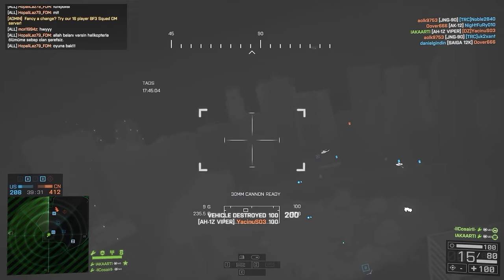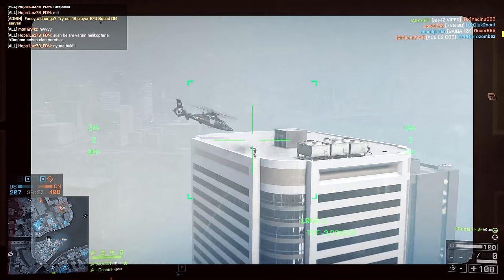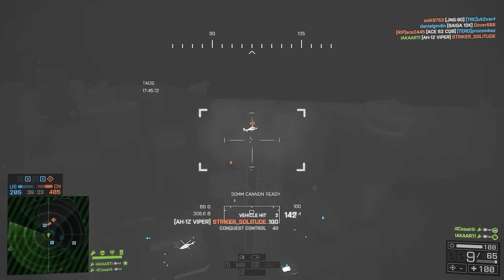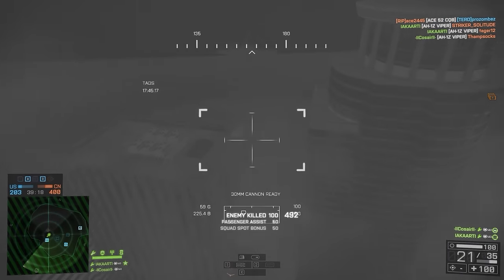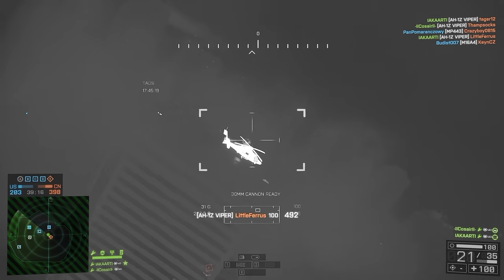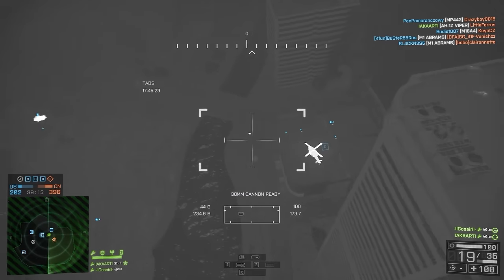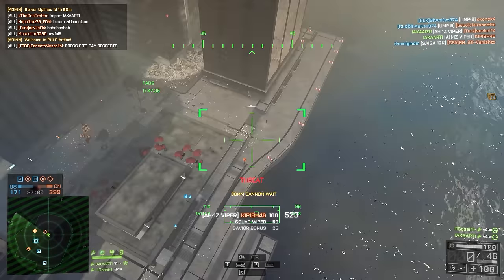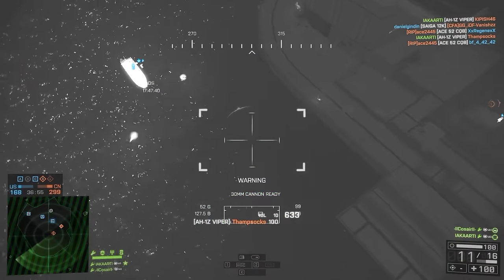Air radar will help with this because it will spot the attack helicopter as soon as it's taken off — or in the case of Dawn Breaker, the scout and the attack helicopter. You as the gunner need to tell the pilot when this has happened, in case they've missed it. This can be through chat if you haven't got voice chat, but I suggest getting on TeamSpeak or using VOIP. That way you can tell them when the helicopter's up, they can point you, and you can have a TV missile ready.